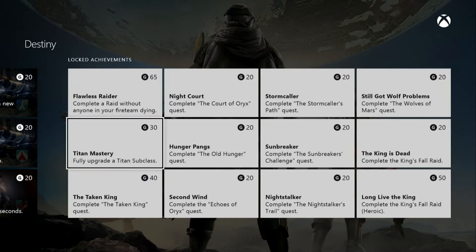All these other ones are brand new achievements. Starting with 40 gamer score for The Taken King — complete the Taken King quest, that's the main storyline. Then Night Court — the Knight of Oryx quest for 20 gamer score. Hunger Pangs — complete the Echoes of Oryx quest, also 20 gamer score. Stormcaller's Path, 20 gamer score.